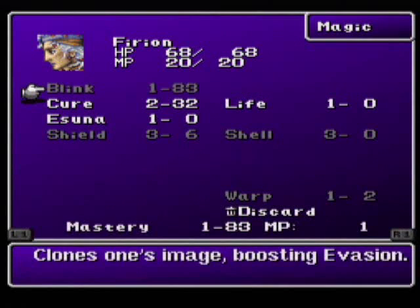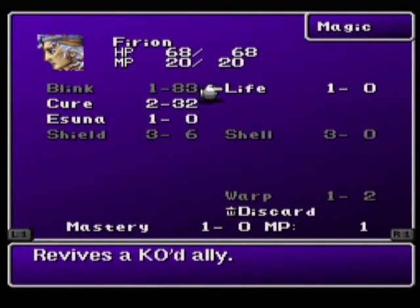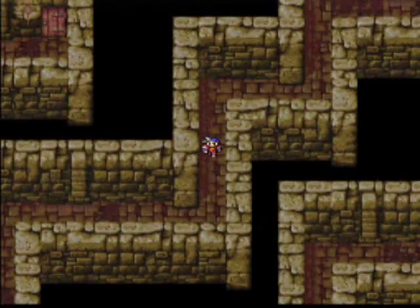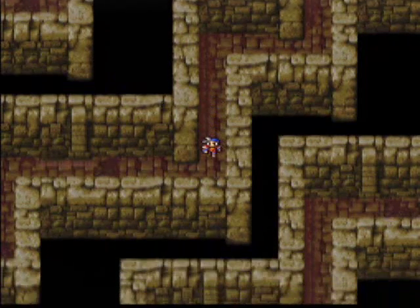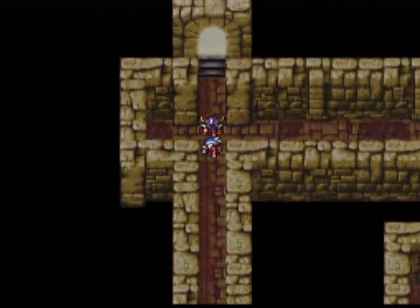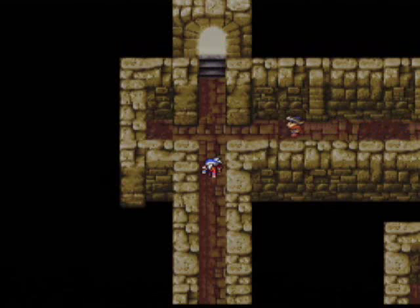I'll start moving Blink up to high priority and put Life as second. You need to get your Life spell up. It doesn't necessarily restore that many more hit points, but it increases the success rate in battle, so I like to get it up a few levels at least. And there's the Dark Knight!